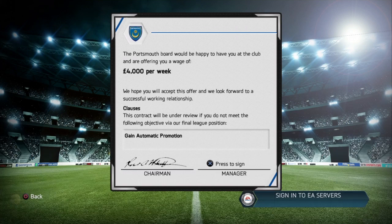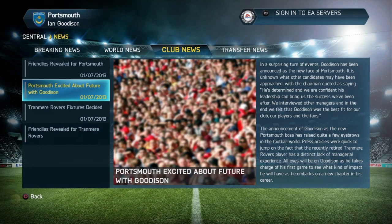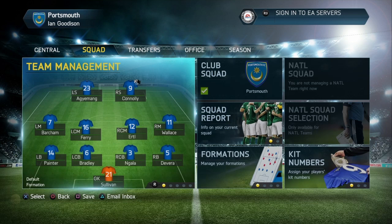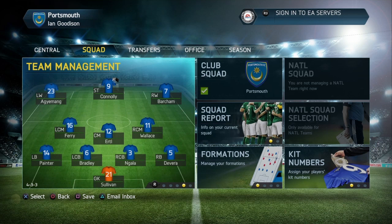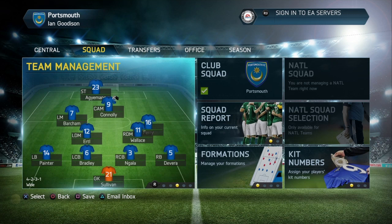We're going to start with a little introduction to the current Portsmouth side and take a look at the squad report to see what we're dealing with. Here is the team management screen and as you can see, we have a default 4-4-2 formation. That's optional to change - it could be 4-2-3-1, 4-3-3, Diamond Wide, or a 4-5-1 attack. So those are the different formations available to us.